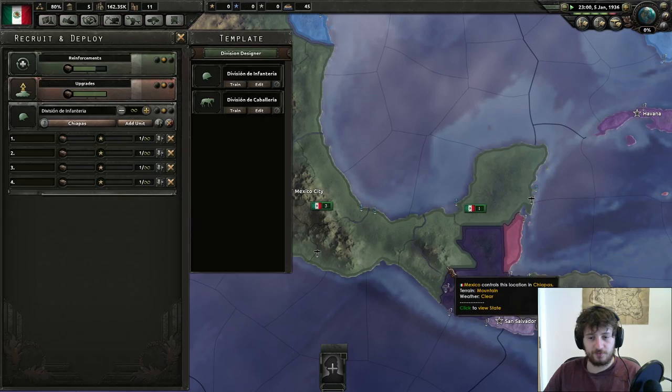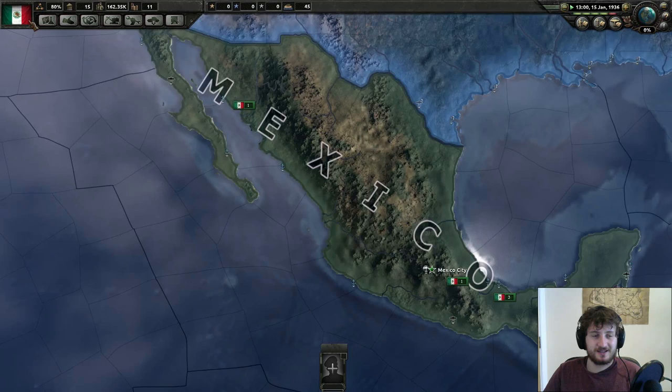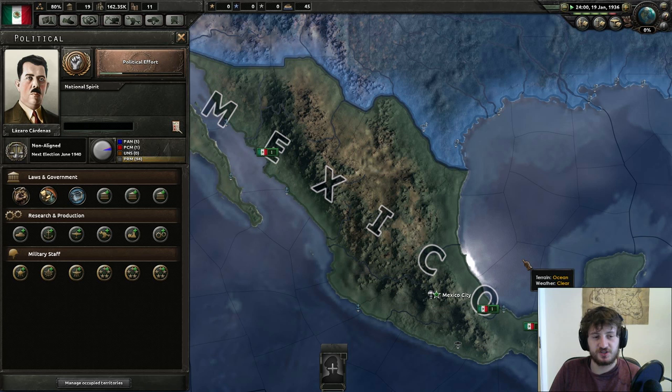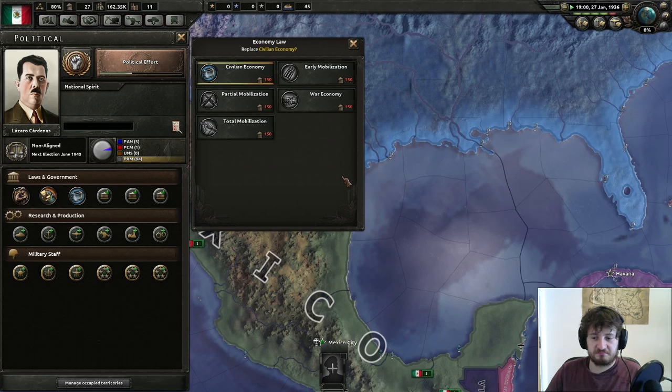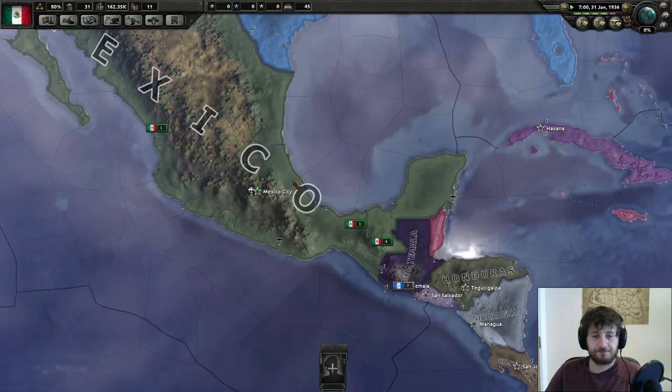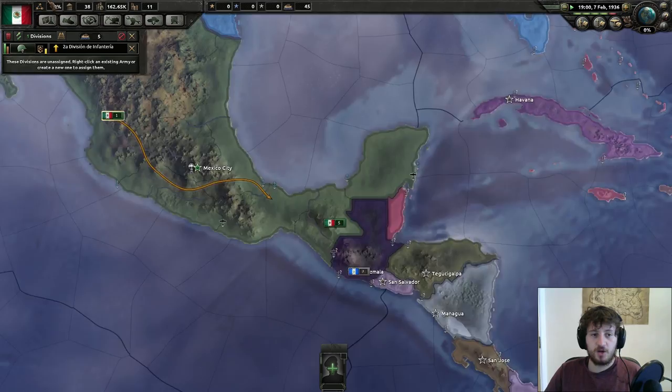As soon as we get the political power, we get the fascist demagogue and move towards fascism. By doing that, we gain the ability to go to War Economy from Civilian Economy as soon as war tension hits above 15%, which will happen in mid-early 1937. By that point, we should have conquered all this anyway. It also allows us to start justifying. The second we turn fascist, we start justifying on each of the nations in turn as soon as we get the political power.